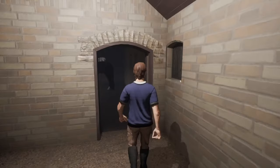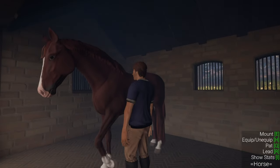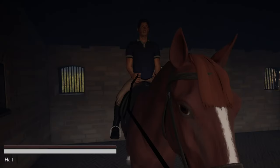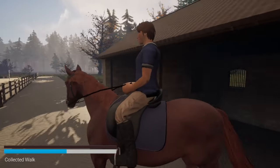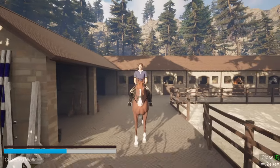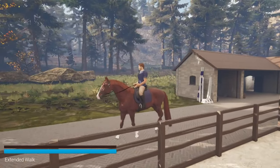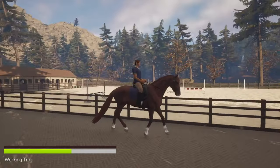Okay so I made this giant thoroughbred horse. I just want to test out some stuff, because when I was on that Andalusian it literally would not gallop for whatever reason. And I'm assuming that is because of the stats that I chose. So I just picked a thoroughbred — naturally I picked a thoroughbred. So we're going to see if this changes anything, because if not then I'm a little confused.